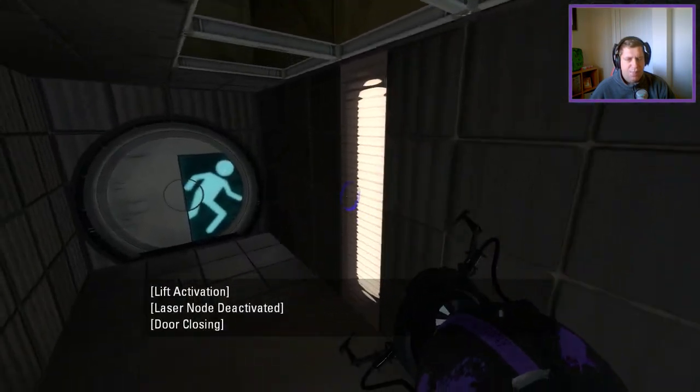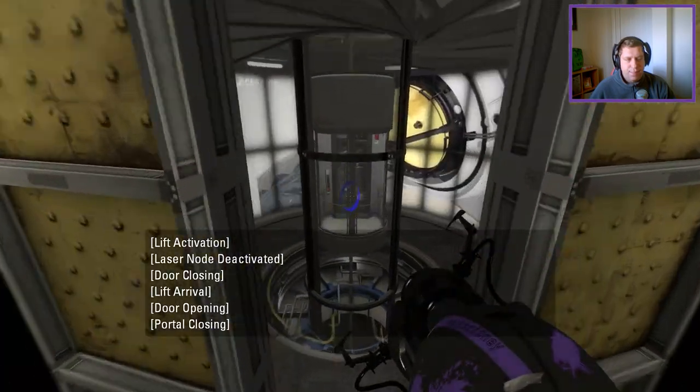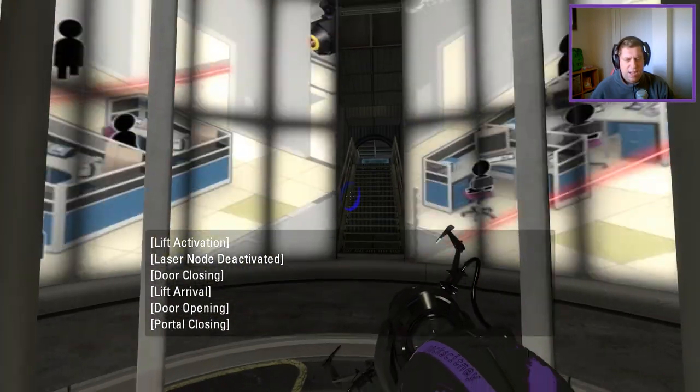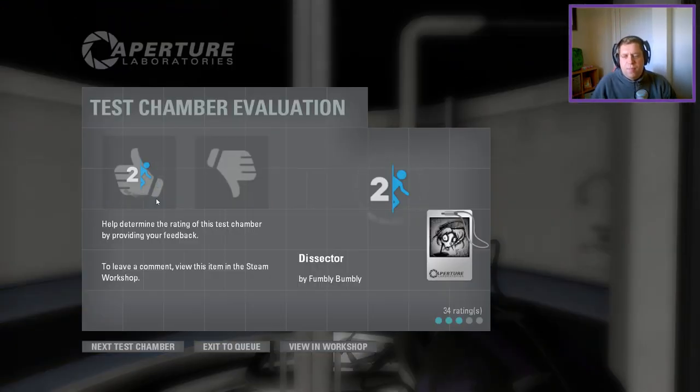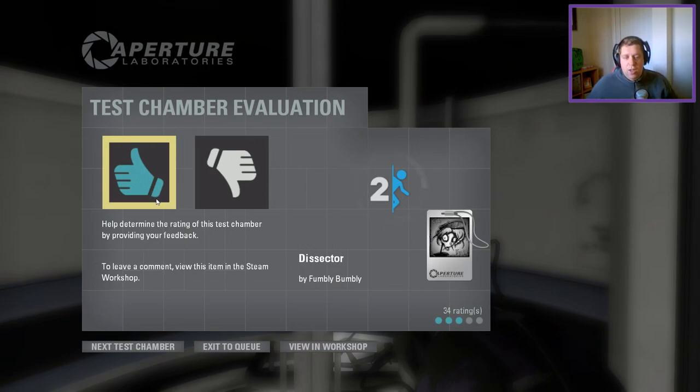Good stuff. I think it's possibly easier than it looks. In its rawest form it's a relatively simple puzzle because of the three portal surfaces — there are literally only one or two portal shots you can do at any one time. There's a little bit of thinking outside the box as to where to position cubes, but yeah, all in all a good map, Fumbly. Thank you very much for making it. As always, like, comment, subscribe below. If you have a map you'd like me to play, leave it in the comments or head to my Google Form link in the description. Until next time, I've been Knock, you've been awesome — see ya!